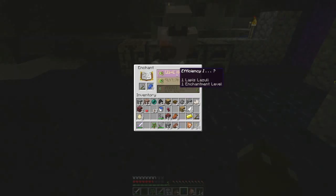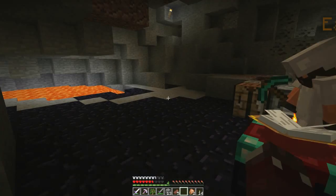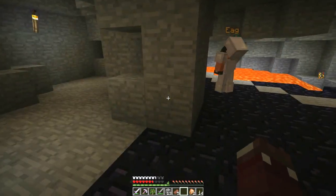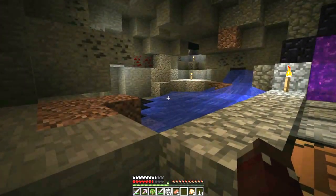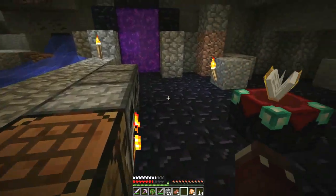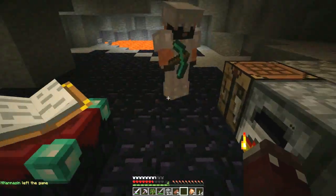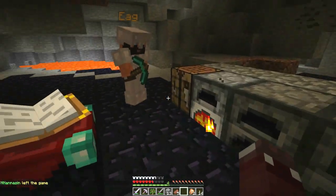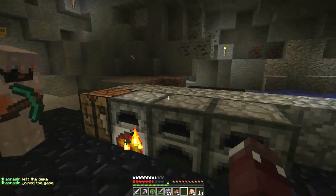Oh yeah, I forgot - we could have made it. Got two iron blocks, so... almost enough for an anvil. Honestly, we don't actually have that much food. We should make it in the nether - we should go back to the nether and see what we find in the fortress.